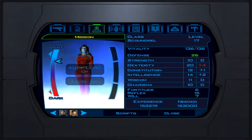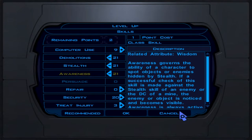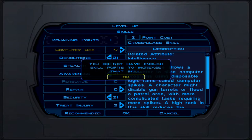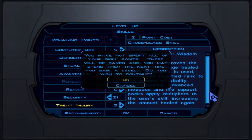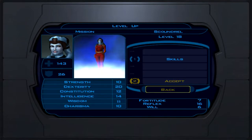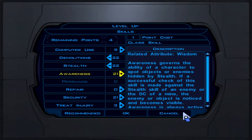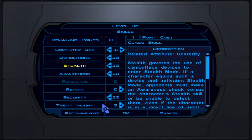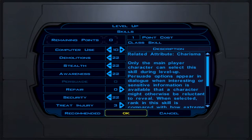At level 18: skills are demolition, stealth, awareness, security, and computer use if possible — we'll do it next level. Level 19: demolition, stealth, awareness, security, and one last point in computer use — that finishes our cross-class skills. Hit OK and get ready for level 20.